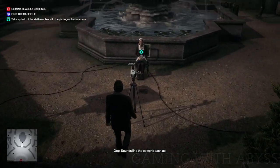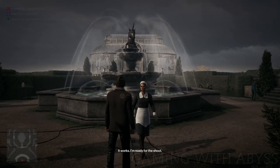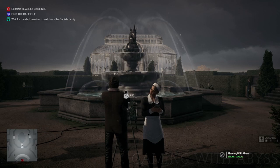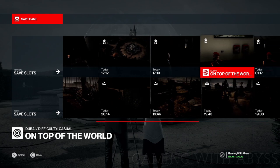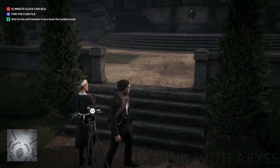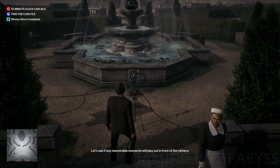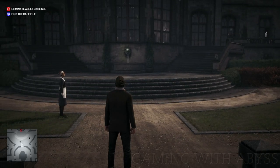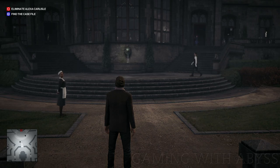The power's back up — why don't you take a picture to test it? It works, I'm ready for the shoot. Perfect, I'll call the family down now. I recommend making a manual save here because you can eliminate the target another way with the wire. After you take the picture, you can reload your save and do that. This part is just waiting and snapping a couple of pictures.